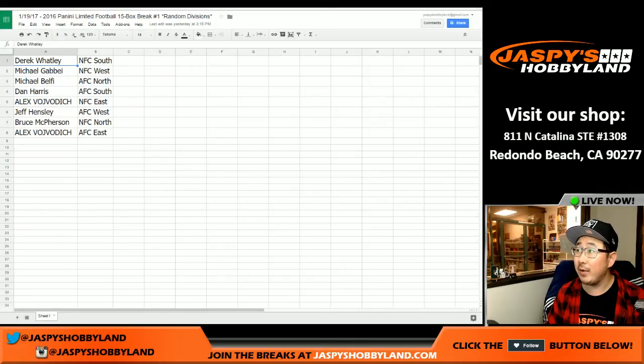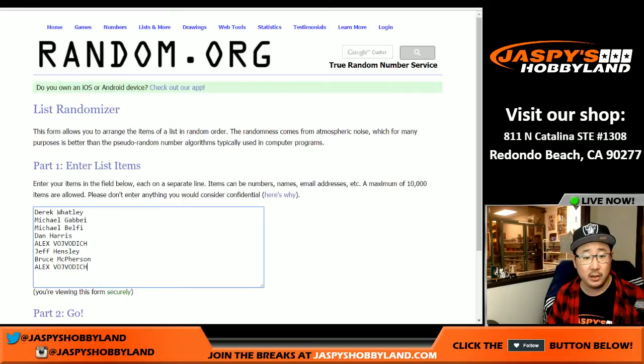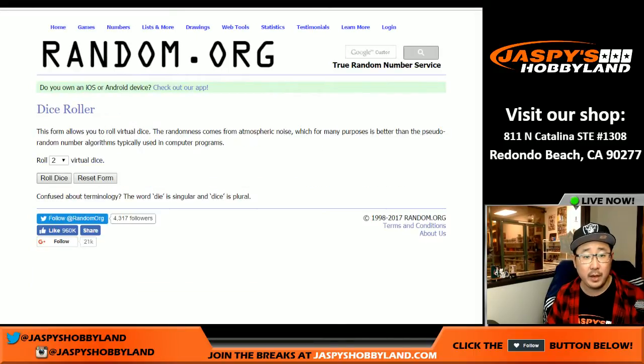Go for Jaspi's Hobbyland here. We're doing a quick randomizer for three Super Bowl squares in our random division break. This is our full case random division break of Panini Limited Football. This is a break that Nick did on the 19th, and here we are on the 20th doing the randomizer. So good luck to Derek all the way down through Glowbug. Let's get those names in here and we'll randomize it.